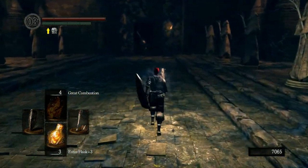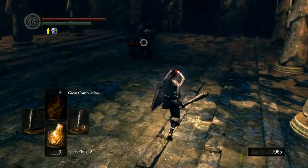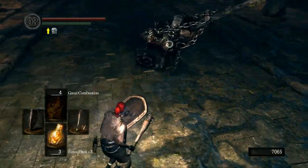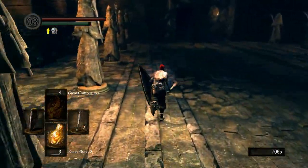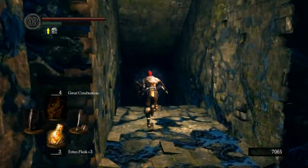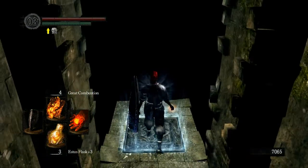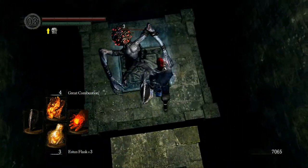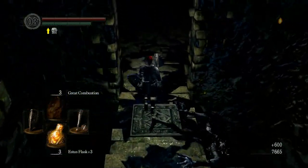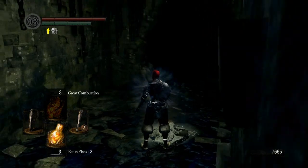Here we're going to find the chained prisoner. You could fight him if you want — he can be kind of dangerous, but shouldn't be too much of a challenge. I prefer to just lure him out and run past him. You'll want to lure him out a good ways because there's an elevator around this corner that you have to wait for, and you do not want him catching up to you. You can take a step off the elevator while it's still coming up to stun that guy, then follow up with a Great Combustion — that's the quickest way to get down without risking the chained prisoner catching up.